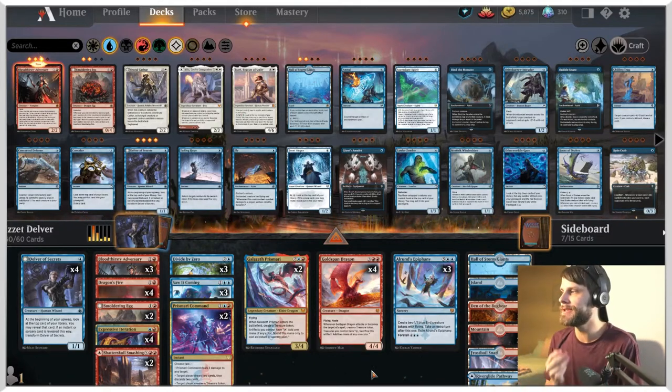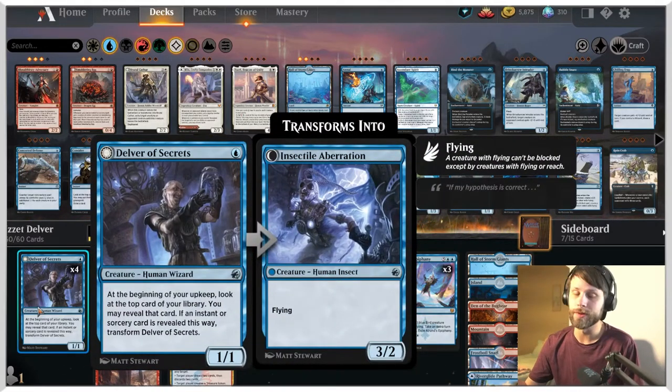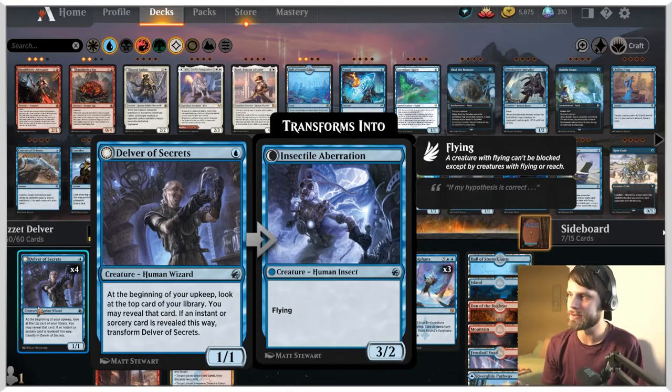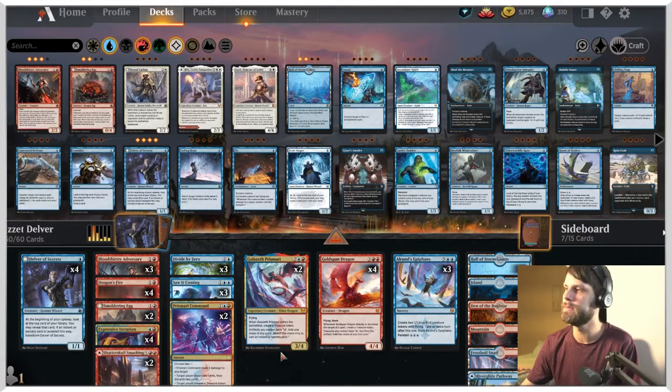Today we are jumping into: is it Delver in standard? That is right, Delver is back. Delver of Secrets — obviously a really cool card. It's a one-mana 1/1 that basically every turn you reveal the top card; if it's an instant or sorcery you can reveal it and transform it into a 3/2 flyer. Generally you see this card take off in formats like Modern or Legacy where you can really take advantage of it. Standard is not usually the best place for it, but we're going to give it a shot because I think it's going to be really fun.